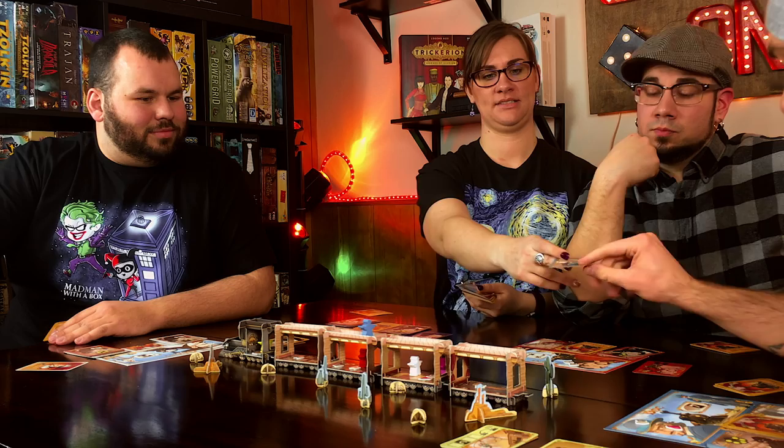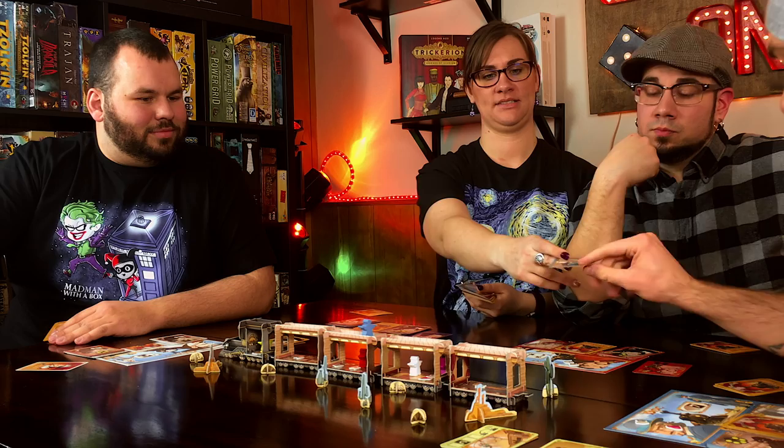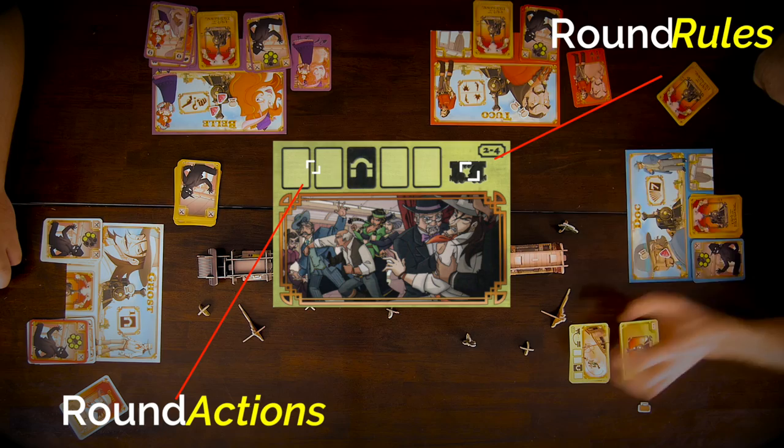In Colt Express, you and up to five additional players battle aboard the Union Pacific Express to become the richest outlaw in the Wild West. There are five total rounds with two phases taking place each round.